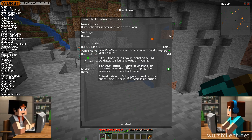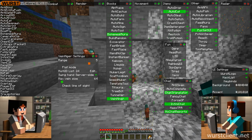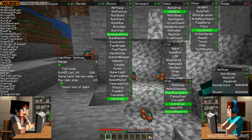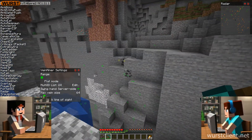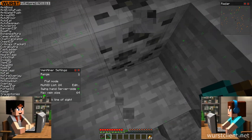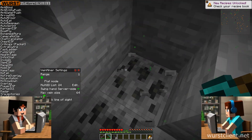So say I'm sold and I want to try this vein miner magic — what are the must-know settings? First up, the range slider. Think of it like this: how far out do you want your vein miner to reach? Higher range means you mine more blocks with one click, but there's always a catch.